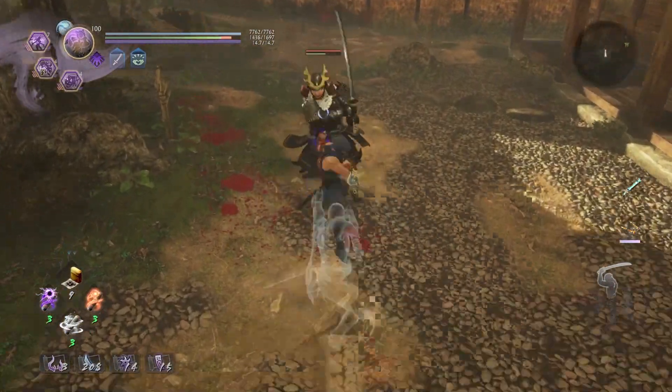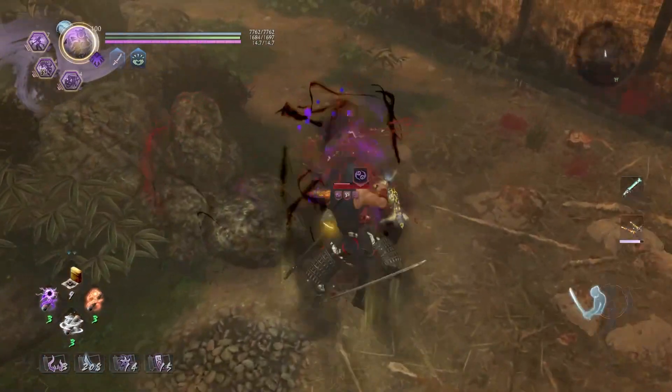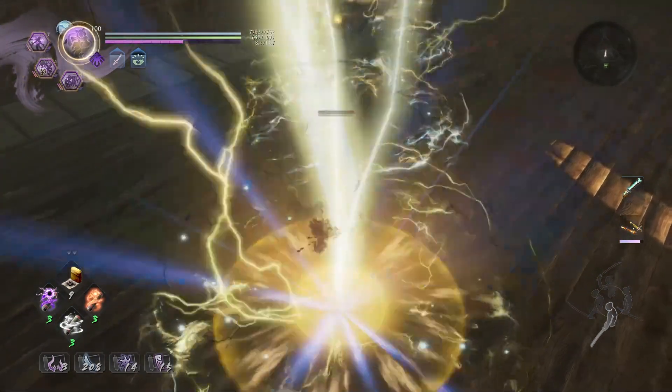While the ability can be blocked, most humans tend to get hit by at least one of the three lightning bolts, and if they're low on ki this will feel extra powerful. During this animation you are immune to all grabs.